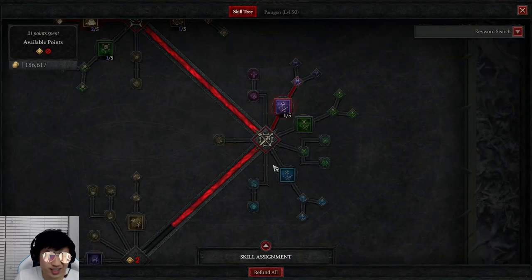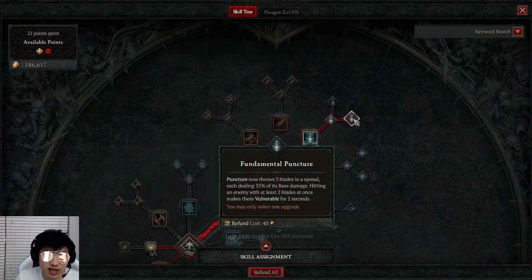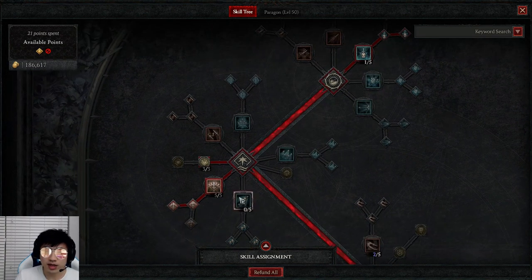Now let's go into the build. It's a super simple build — anyone can pick it up very quickly. We're going to start with Puncture combined with Enhanced Puncture and Fundamental Puncture. What this does is make it so anyone you're hitting with Puncture is vulnerable. On bosses, you can basically keep them permanently vulnerable, which makes them take 20% extra damage the whole time — very nice.